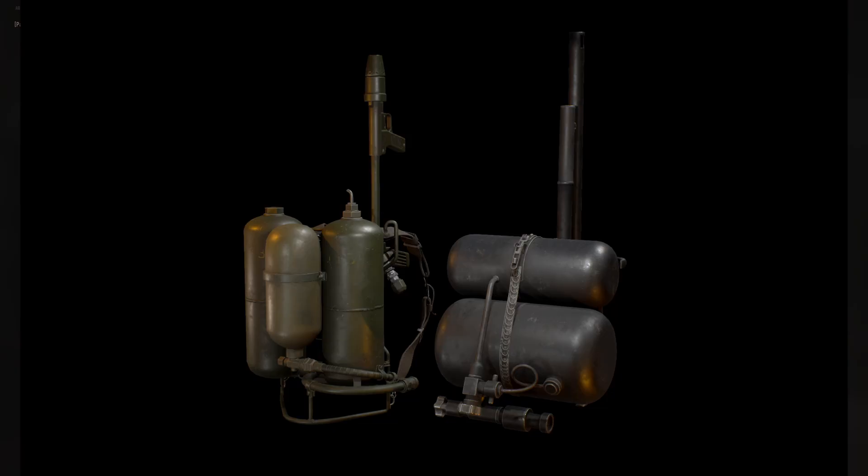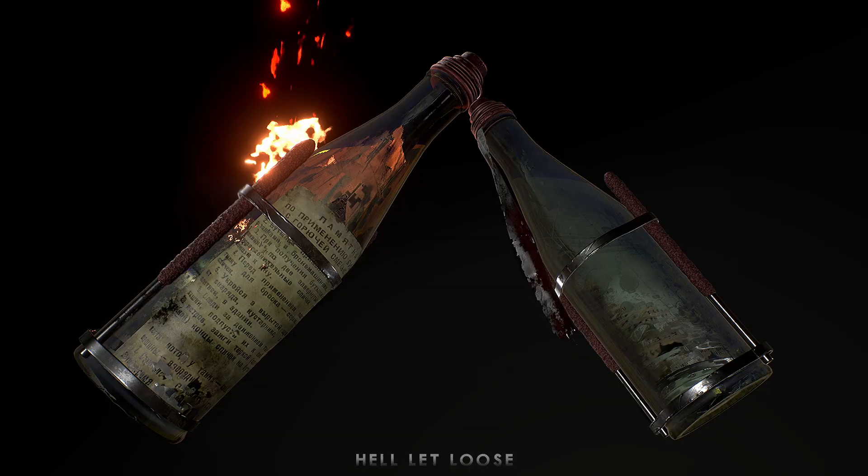There are going to be two different models of flamethrower. The left-hand unit is the US M2-2 flamethrower, and the right unit is the German Flammenwerfer 41. The Soviets will not be getting a flamethrower; however, they will get molotovs.